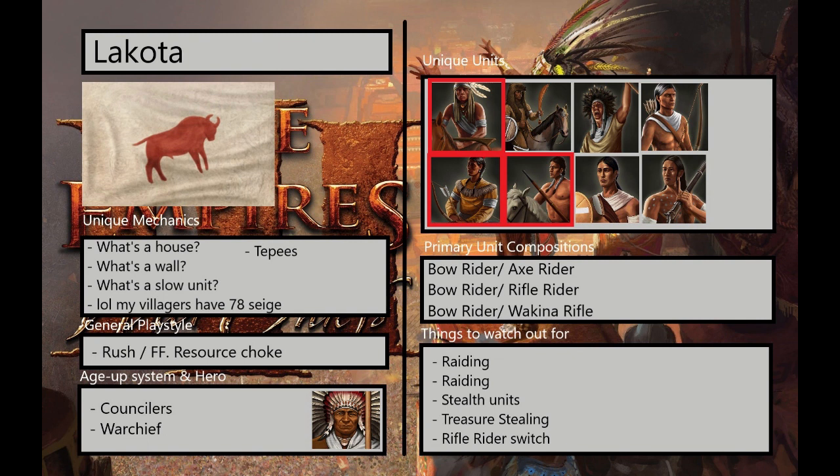First one: what's a house? Lakota starts off with max population at 200 — they don't need to make houses at all. What's a wall? Unfortunately, as a trade-off for not having to build any houses to support a full 200 population, you also can't really build any walls as Lakota.